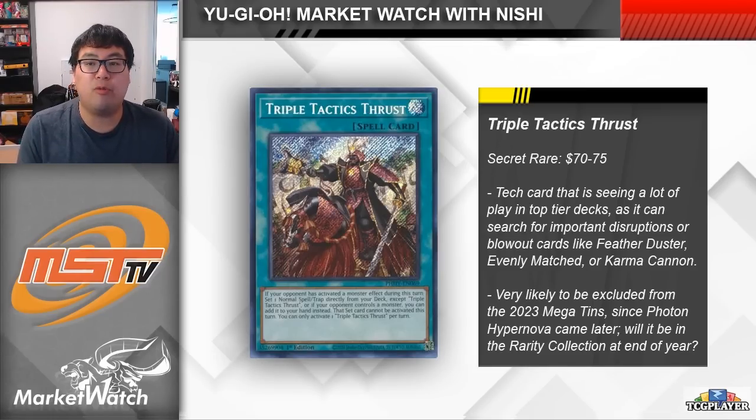The card fetches a lot of really cool and important things including Feather Duster, Evenly Matched, Lightning Storm, Change of Heart, or Daruma Karma Cannon — it grabs so many things. I think the card is kind of crazy because of what it can search and actually sort of justifies its current price point of $70 to $75. If we compare it to other staples from core sets like Pot of Prosperity and Lightning Storm at their respective peaks, you could almost argue that Thrust is undervalued.